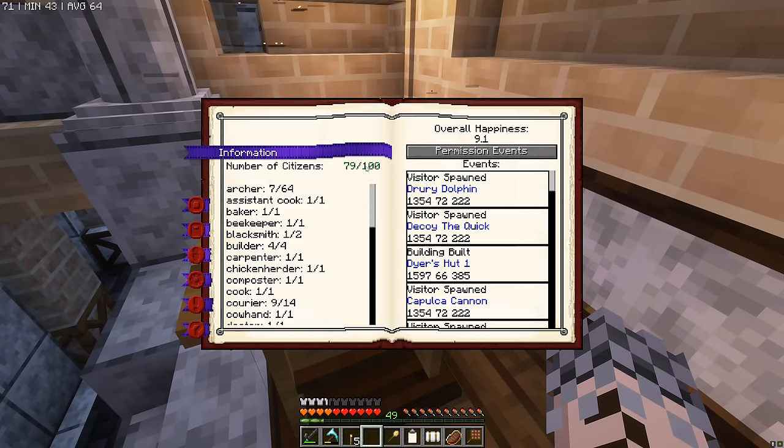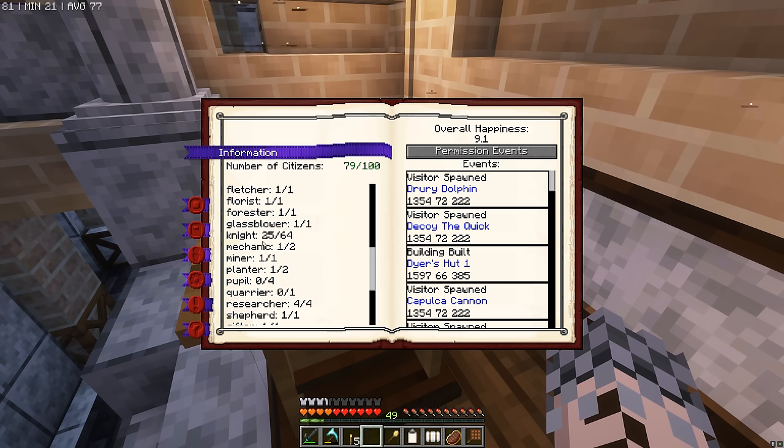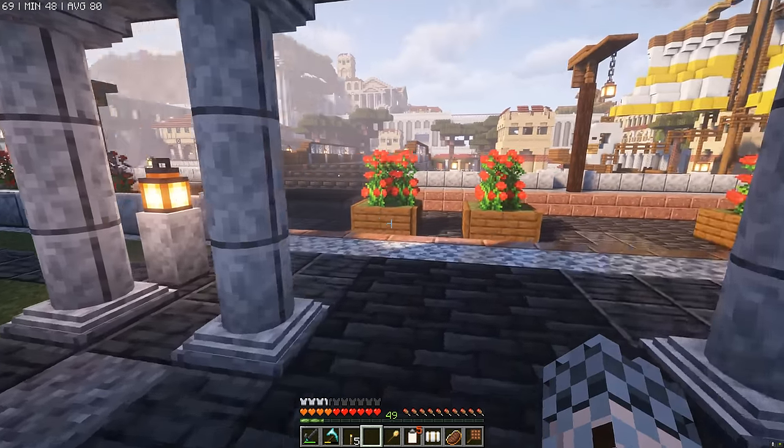We have 79 citizens and we can have up to 100. I do have to remind myself to go into the config and increase that so we can get up to like 250 — at the moment we're stuck at 100 because the config is set to a maximum of 100. And take a look at that number — 25 of 64. We can have 64 knights. I can't imagine any barbarian horde can withstand the power of 64 Byzantinian knights.